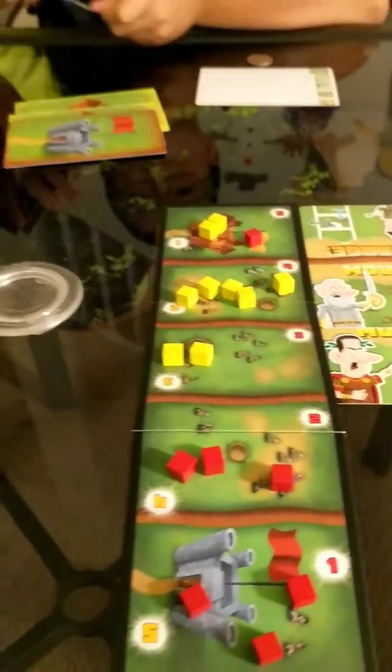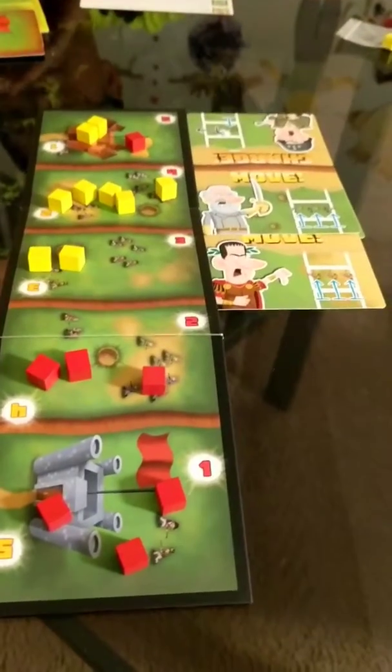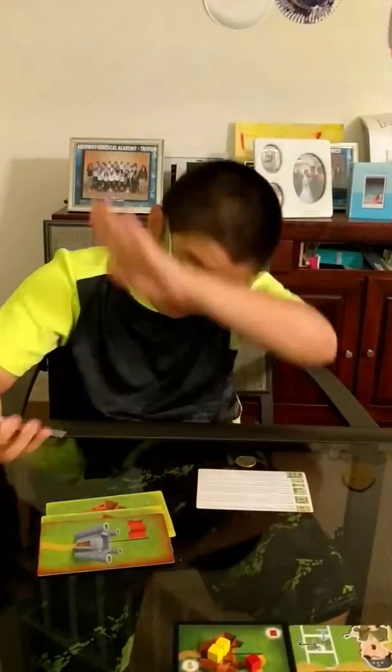We're playing this for the first time, so we're not sure how it's going to go. We'll get back to you after we play a few times. This is Major General: Duel of Time — Shogunstein and little Shogunstein out.